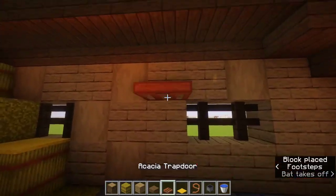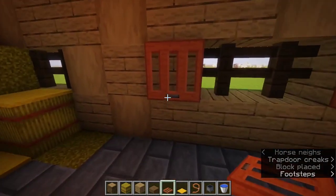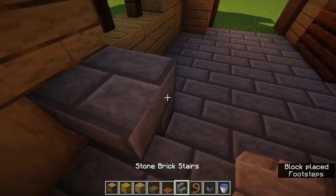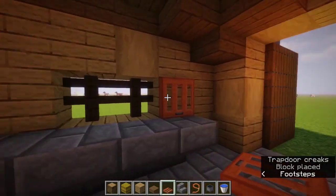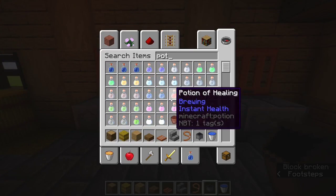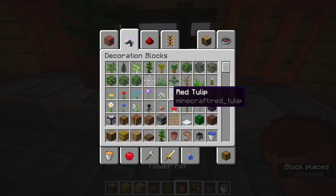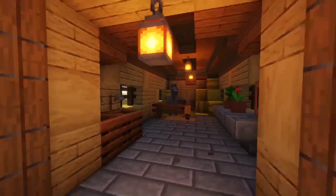I experimented with adding trapdoors around the fences but scrapped it. Instead, I grabbed some stone brick stairs to make a little table, then placed some acacia trapdoors on that. Then grab some flower pots and flowers — place the pots by the window and add the flowers. That is actually the inside completely done.